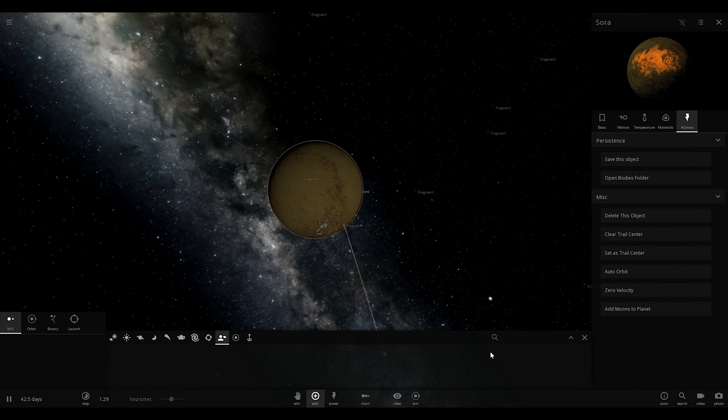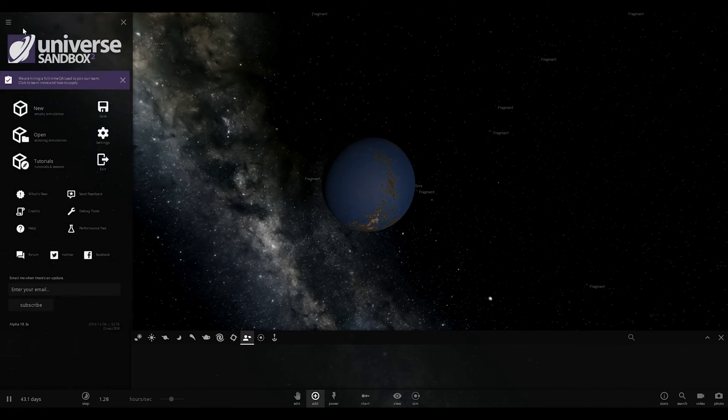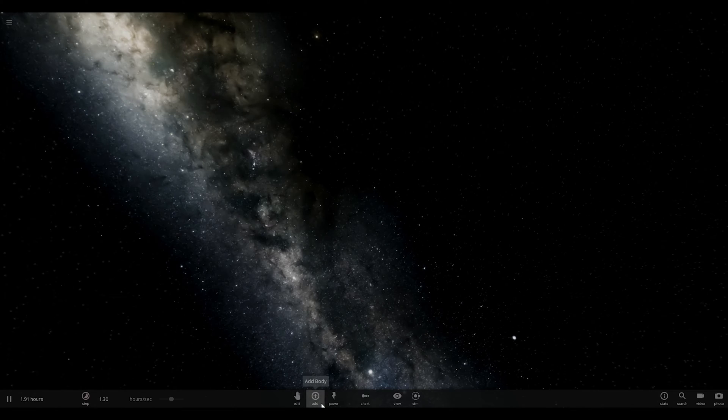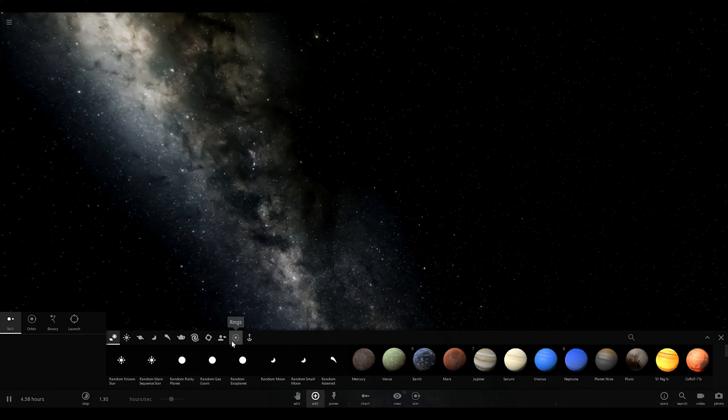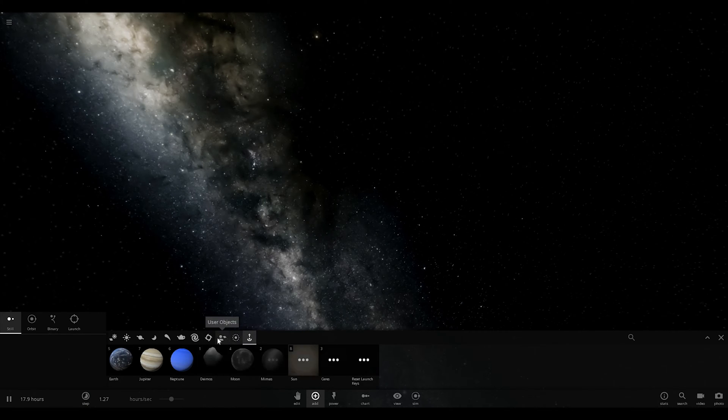Use your objects — hopefully. I really hope it actually saves. Open bodies folder. Okay, it should be in here according to what I can see. Let's try new empty simulation, add, use your objects. I don't know why it doesn't show up in here. It might be because I'm using an alpha build. That's okay.